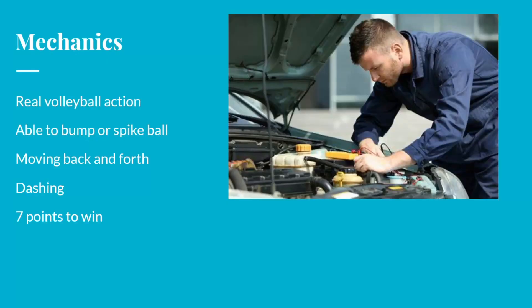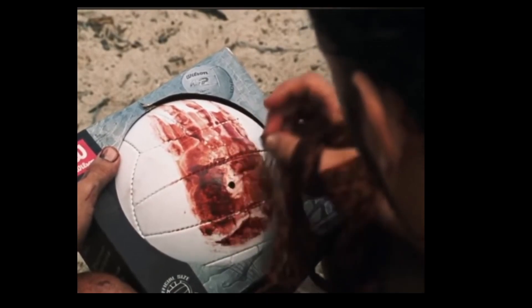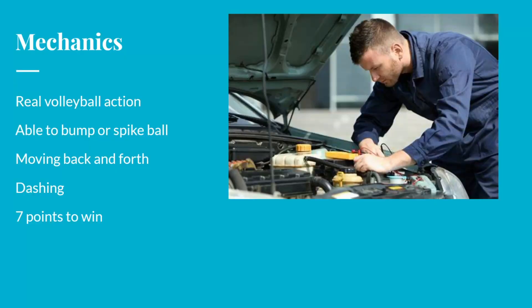In this game you either play versus the computer or against a friend. So let's jump into my design document and go over some key ideas. The main mechanics of this game will be like real volleyball. You'll be able to jump or spike the ball, walking back and forth to position yourself in a good spot to return the ball. I'll also be adding a dash to help with some dynamic movement.